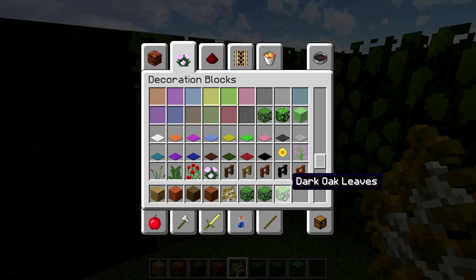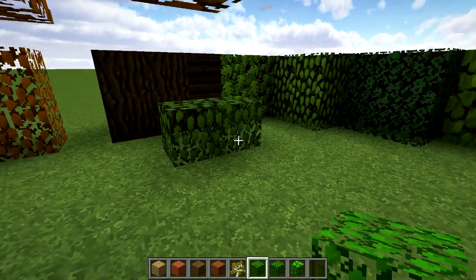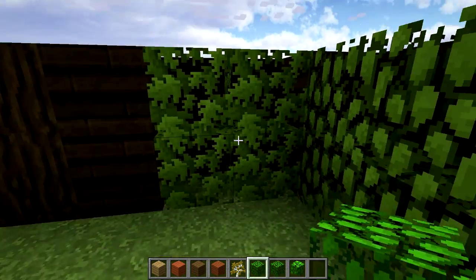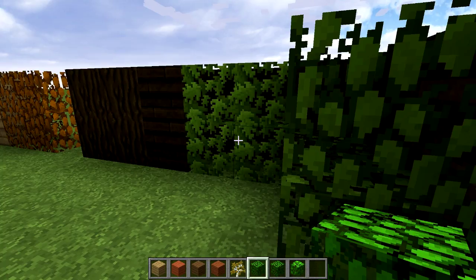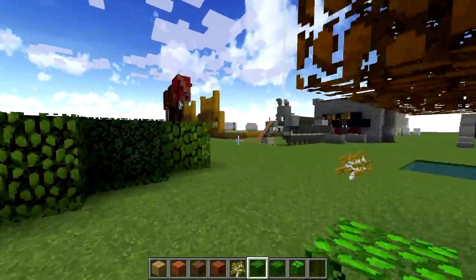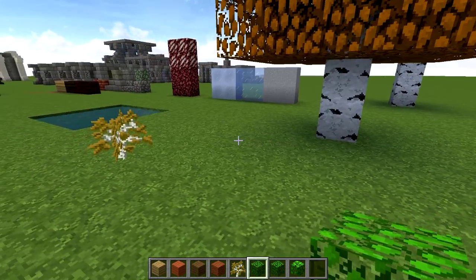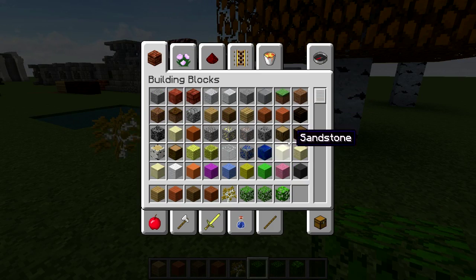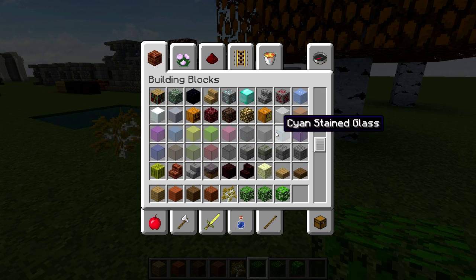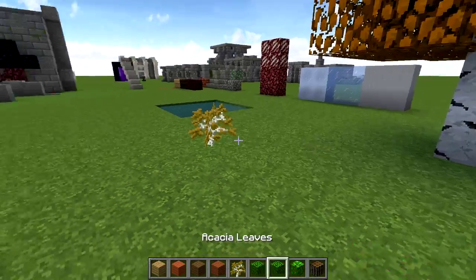Speaking of leaves — oak leaves, acacia, dark oak — they were all the exact same block texture, even though they're different types of blocks. That's another really cool opportunity. This is my new dark oak leaf texture, and right now those original textures are just wasted. There are so many other cool textures you can implement. As a builder, these are the blocks in your palette that you get to work with, and if you don't like a block and you're not going to use it, it makes your palette just a little bit smaller.